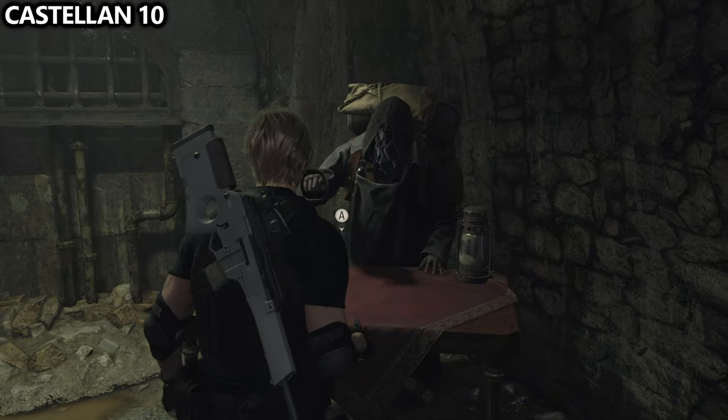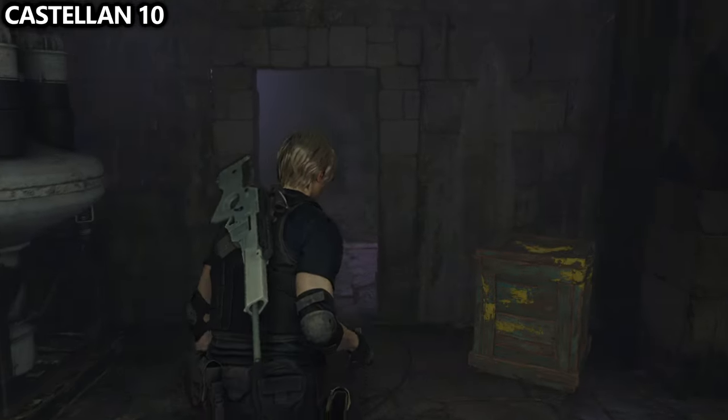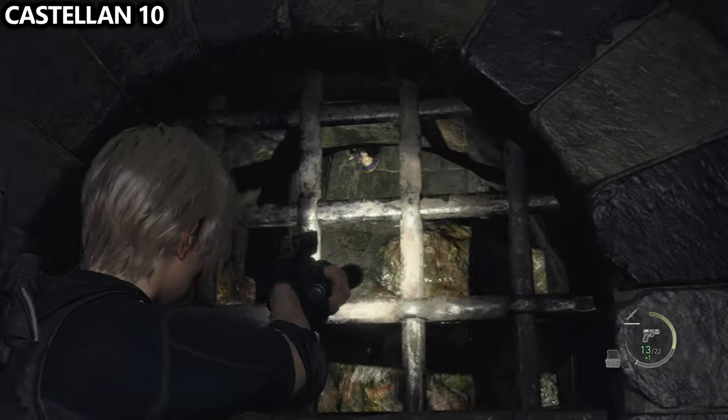Just across the hall from the door that leads to the merchant, you can find the castellan for this chapter through the hole in the wall. It's pretty tough to see though.